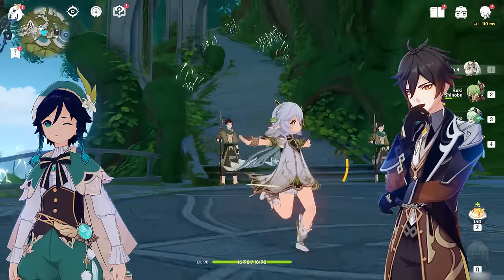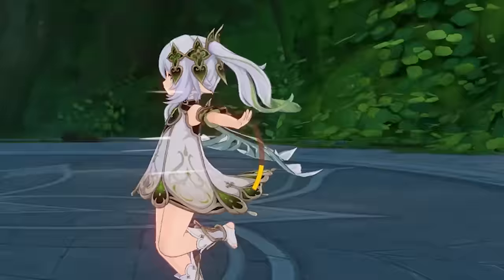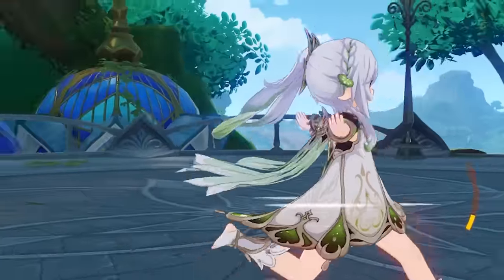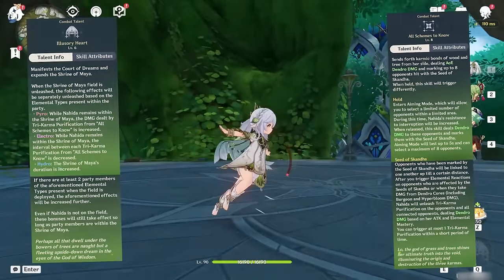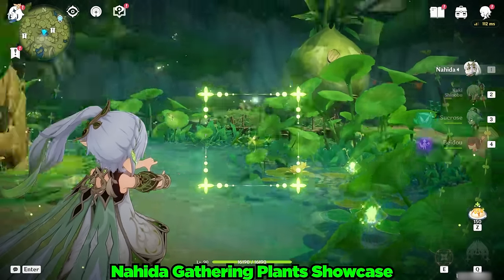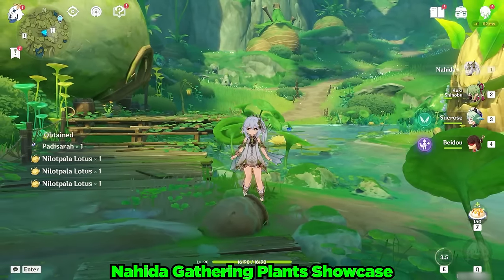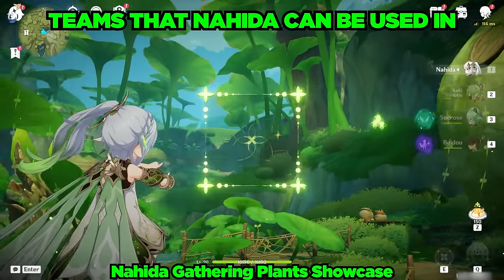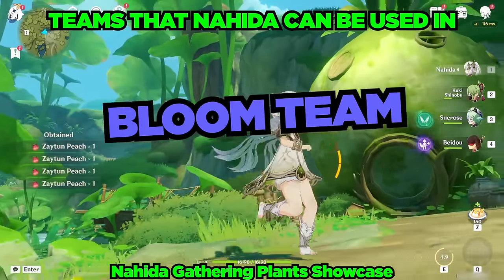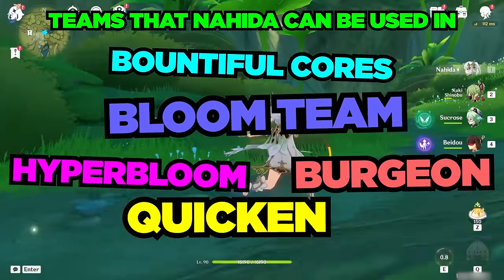After three other godly beings of ultimate might, we have our very first small, tiny Archon. Nahida might be tiny in stature but her kit is far from tiny. This being a first impressions video on a Constellation 0, Nahida will likely barely even scratch the surface of what this little baby god can do. Seriously, she can be used in any of the many Dendro archetypes, such as Blooms, Bountiful Cores, Hyperbloom, Quicken, and more.